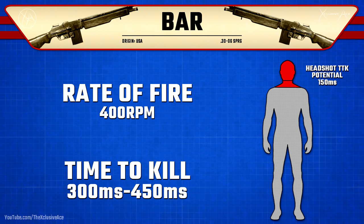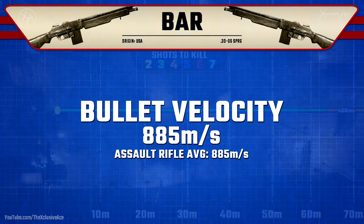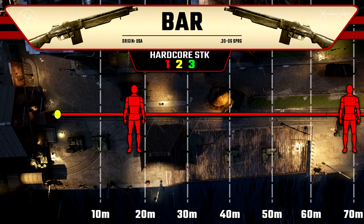Next up let's look at bullet velocity, which is standard for assault rifles at 885 meters per second. Our range value is pretty solid at about 64 meters, meaning the vast majority of gunfights in this game will be well within your three-shot kill range — it'll be extremely rare to find a line of sight long enough to reach a four-shot kill. For hardcore game modes, the BAR will be a one-shot kill anywhere in the body at any range, as long as you're not shooting through something or they don't have armor.